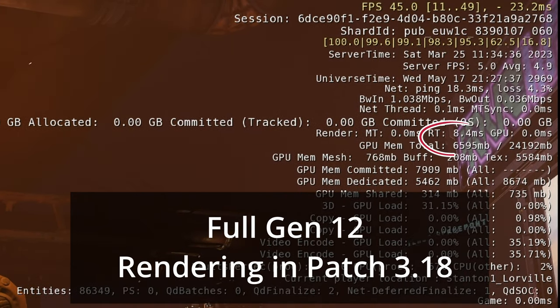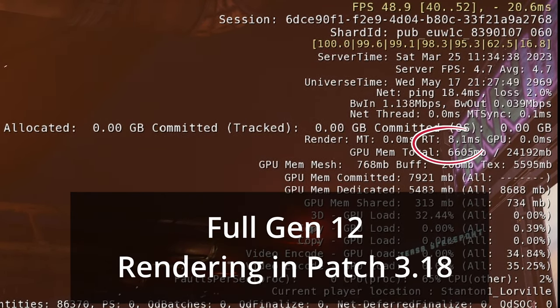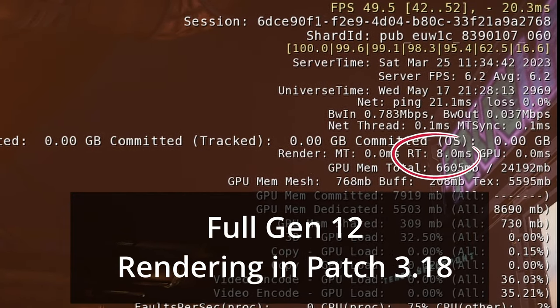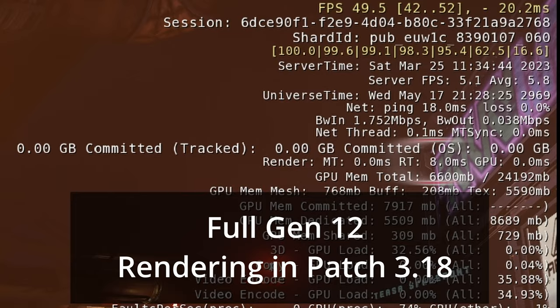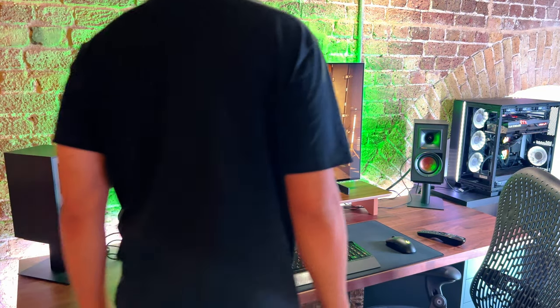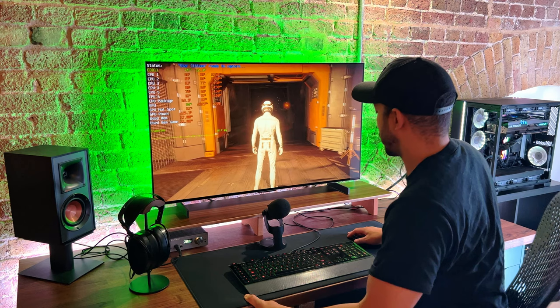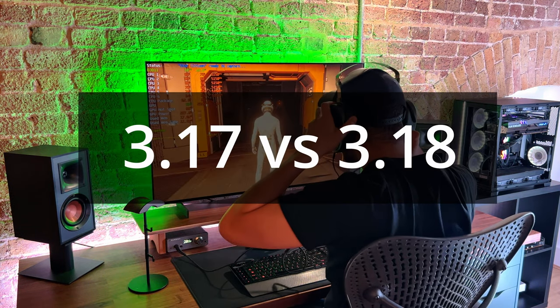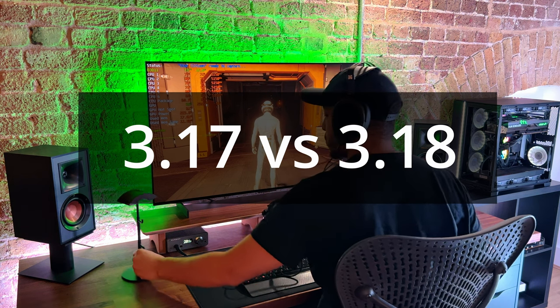With the introduction of persistent entity streaming, we're also seeing an increased number of entities that the CPU needs to calculate. So with this sum of changes — both optimizations and performance resource consumption — we're going to evaluate how the net performance has changed going from patch 3.17 to patch 3.18.